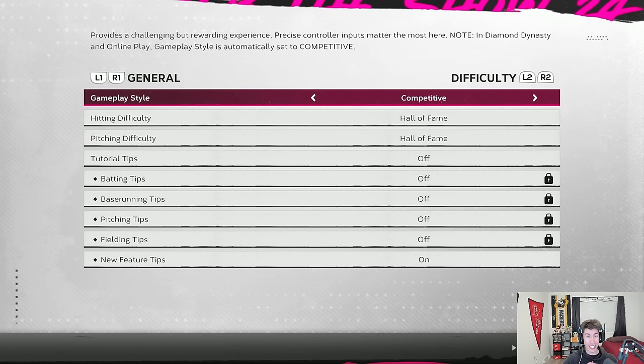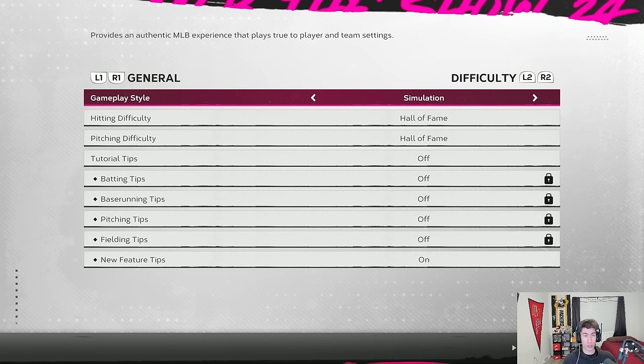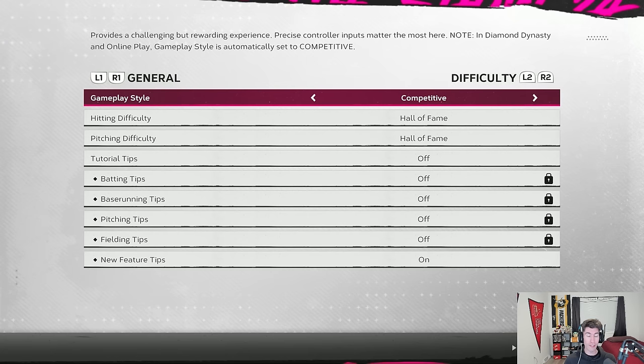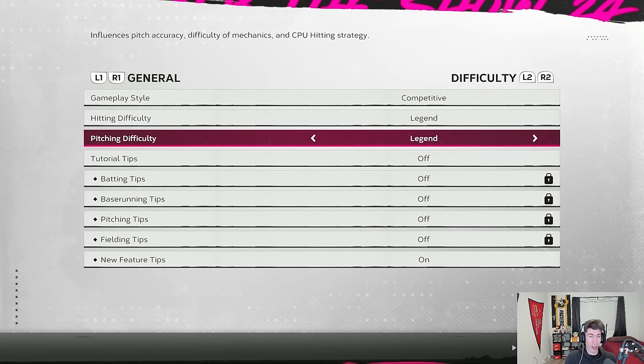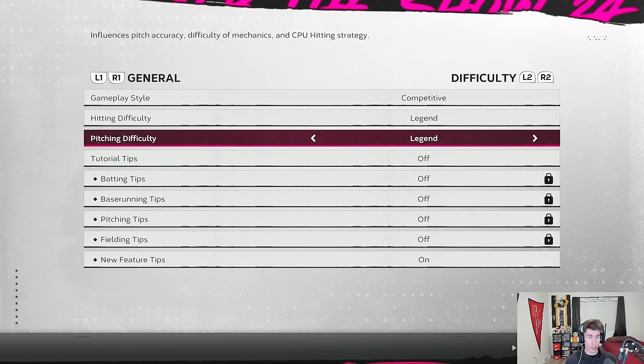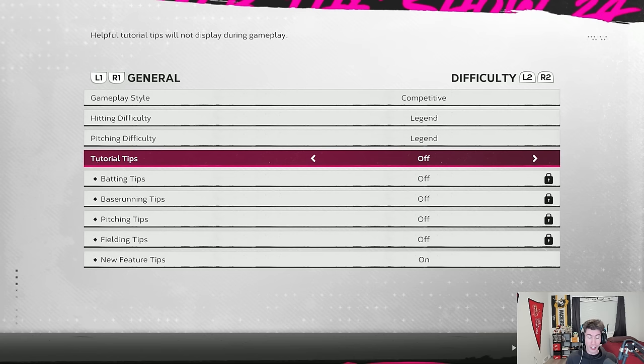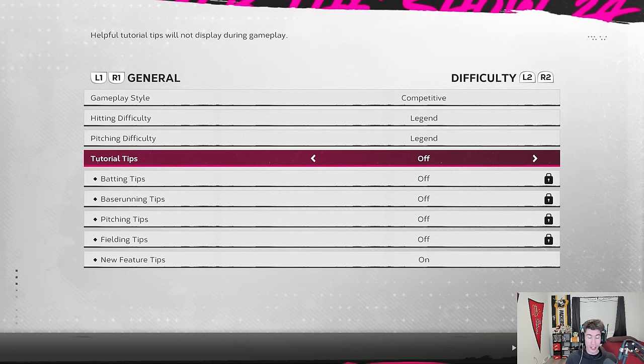For gameplay style, online play is automatically set to competitive, so I always have mine on competitive. You can also choose casual for a fun pickup-and-play experience, or simulation for the closest to an authentic MLB experience. For hitting and pitching difficulty, I typically set mine to legend — if I'm going into practice mode or franchise, I like playing on the highest difficulty to get the most practice. Tutorial tips I keep off since I've been playing for a long time.